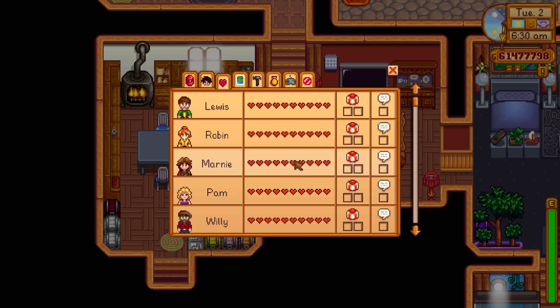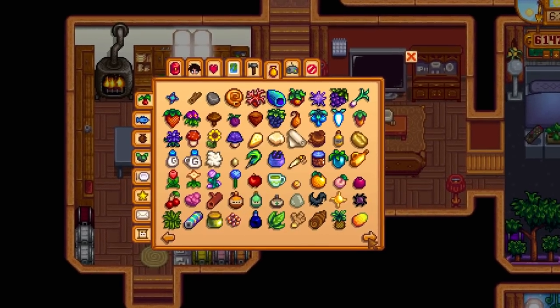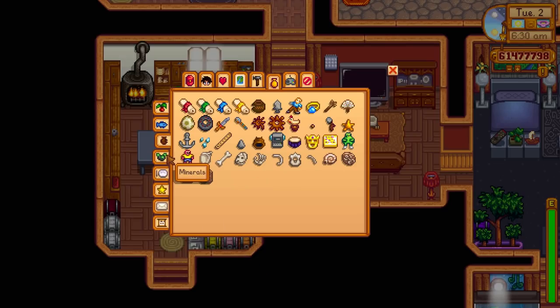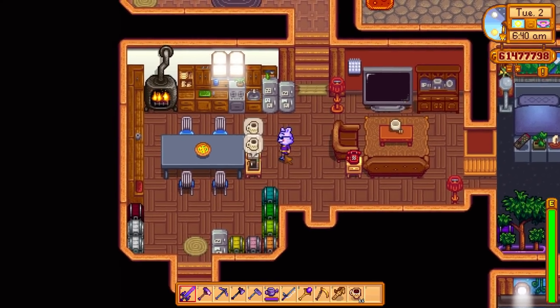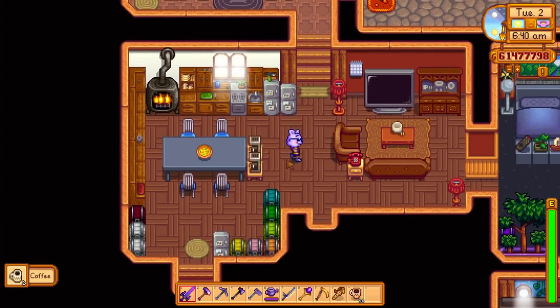I want to do everything - get the max hearts with everybody, which as you can see we are very close on, other than a few more people. I want to do all of the collections, which we have almost done. There's one fish to catch which is the Legend, and we can actually do that this season because we're in spring. We've done all the artifacts, completed the museum, and we still need a few more recipes to complete the cooking collection. We have four more achievements to get.